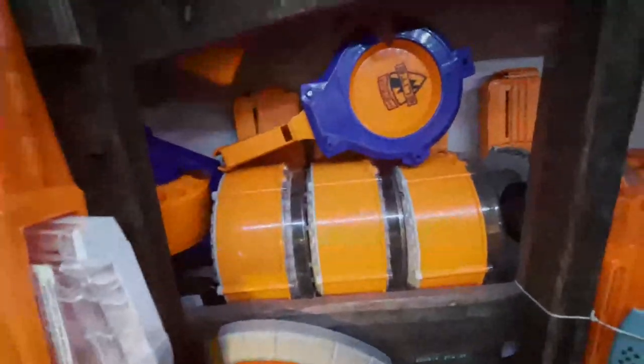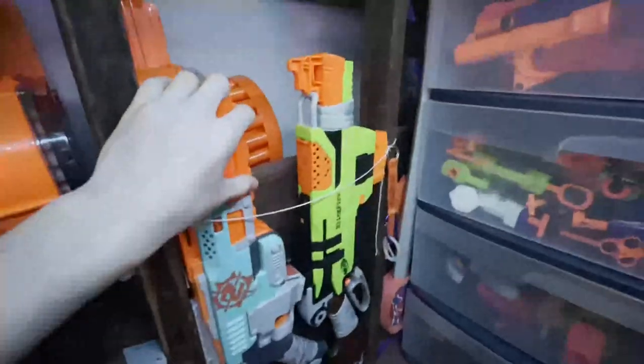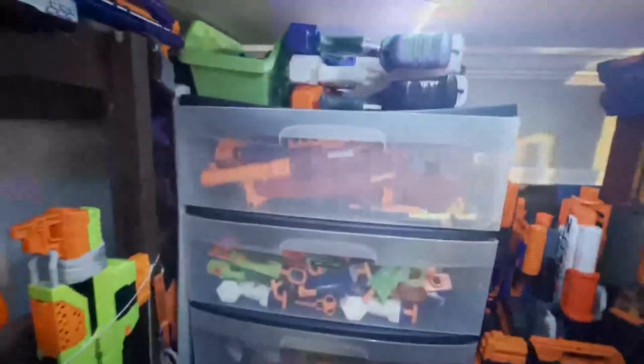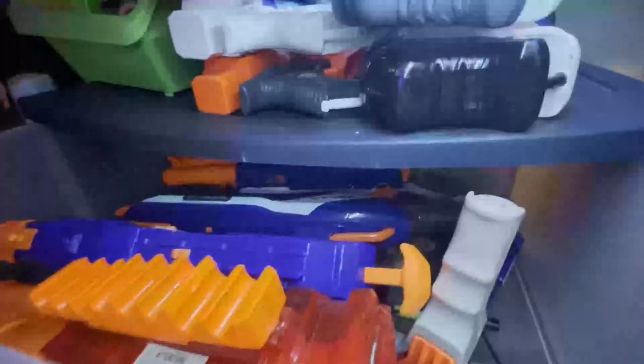Moving over here I have my Raptor Strike and other AccuStrike stuff behind it. I have some drums, some other stuff right here, Zombie Strike goodies, and a Strato Bow back here. Here are some of my drawers — starting at the top I have some Demolisher missiles, some Strife, some Ravens. This top drawer is just kind of miscellaneous stuff.